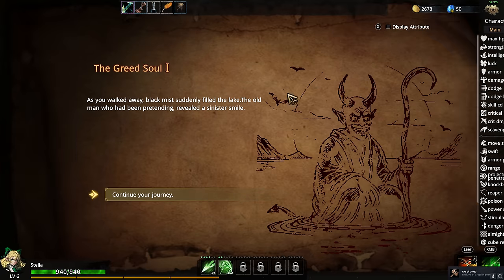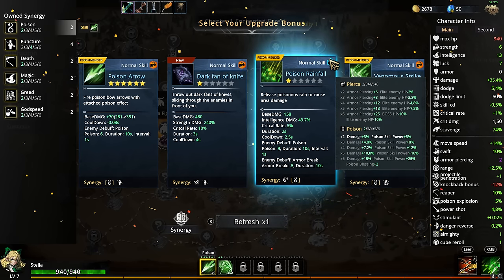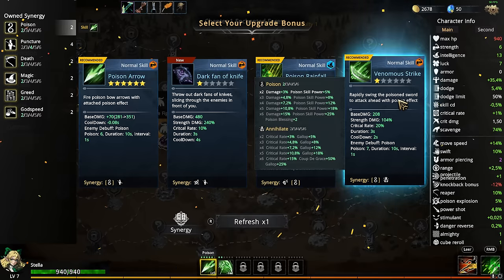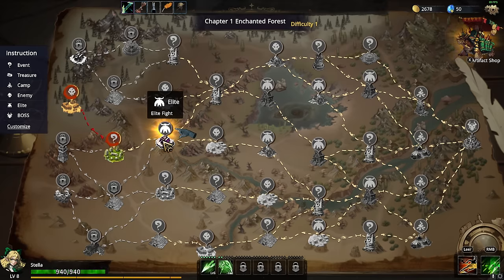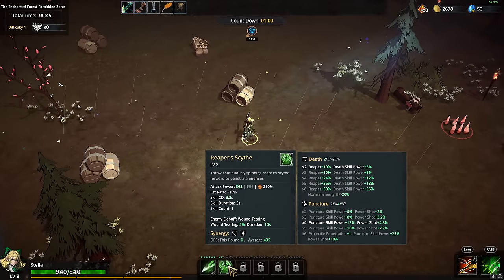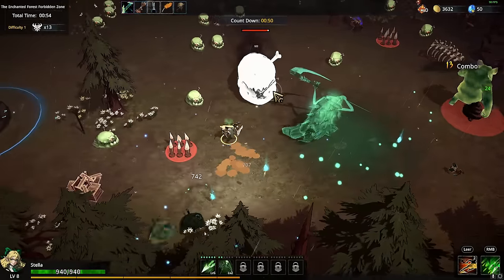What is that? Display attributes — oh my god, poison and pierce but magical. 'Venomous strike: rapidly swing the poison sword.' Maybe I'll actually go for poison because so far we have seen a lot of poison items. This one is also green, it kind of makes sense.